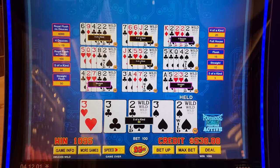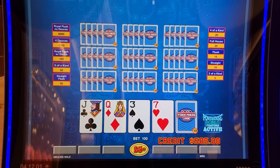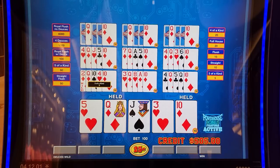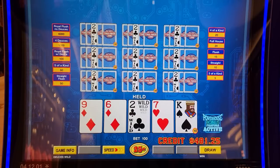It's 250 — almost $275 right there. There we go. Now we're still losing half our money. Let's see if we can get four deuces again — I feel like they come in packs, you get one you tend to get a few more.